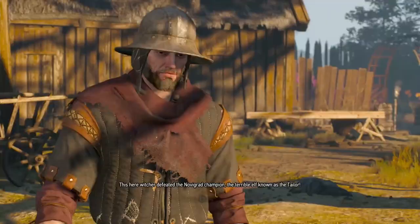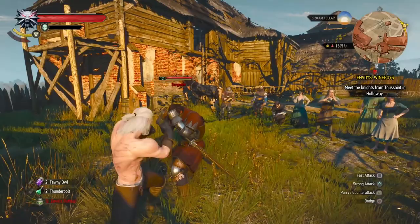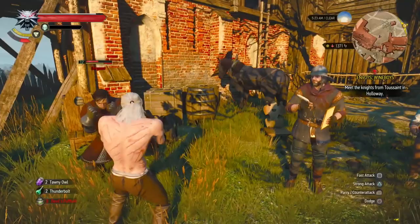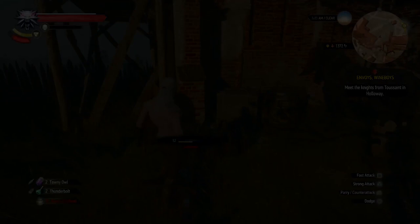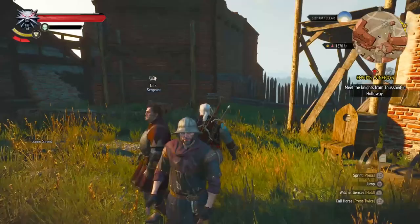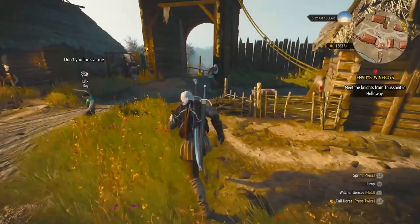Now we're doing Fist of Fury Velen. Come talk to the bookie, tell him you want to fight, and bet 80 crowns - easy money. Then just beat this guy. Some of these fighters can jab you if you get too close, and that can be hard to dodge. It's best to get a few hits in, dodge back, try and bait them to do a massive swing so it's easy to counter, then get a few hits in, dodge away, bait the big swing again - counter, few hits, dodge away, and repeat. Once you beat him you complete that quest. You should get XP times 75 and crowns times 160.